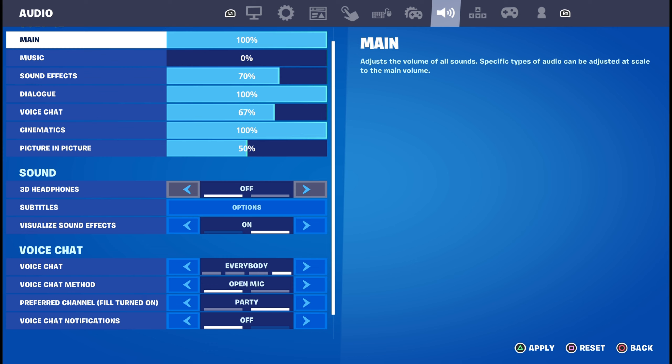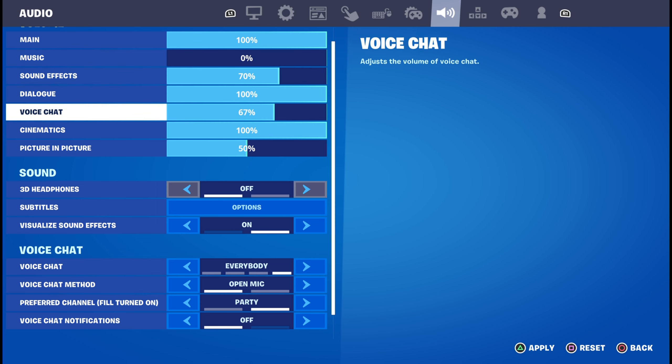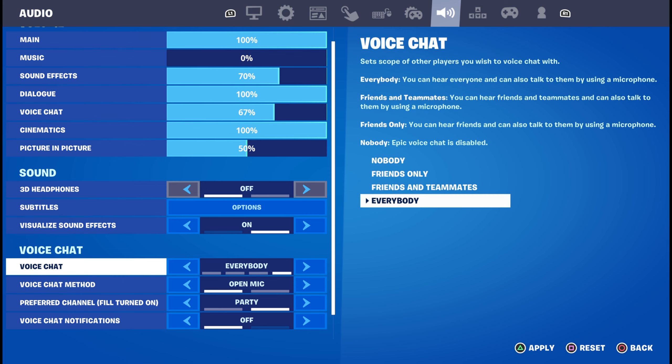Coming over to the sound settings — I have my main volume up to 100, that's all the audio in the game so I can hear clearly. Music I have down to zero because I don't really like the lobby music. Sound effects have that at 70. The most important part is visual sound effects — a lot of people say they mess up your audio, but I feel like they actually help because they let you know where players are right away without having to listen very carefully. It does lower your audio a little bit but I feel like it helps.